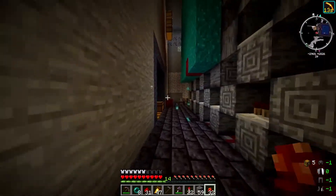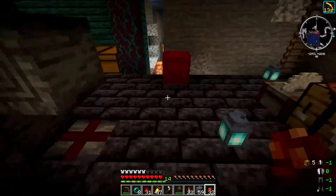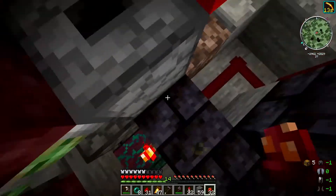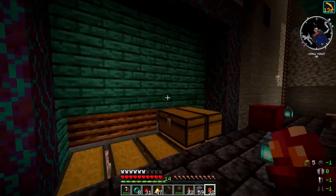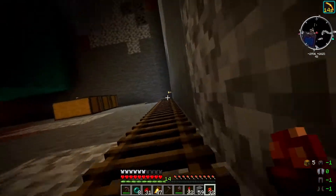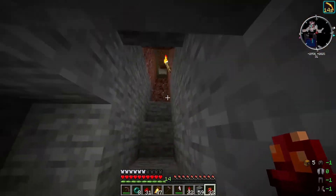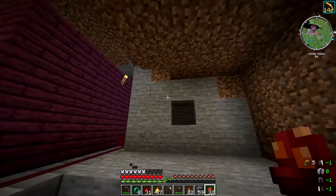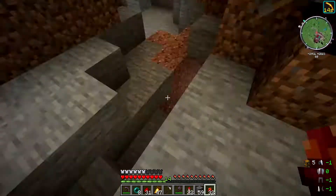The only annoying thing about this farm is that there are around about three different switches I have to hit in order to make sure everything's turned off. You've got that switch, the TNT switch, and then the farm up top which also needs to be switched off. When you're coming down here it's not too much of an issue because you'll have to walk past all of these switches, but before you go off anywhere you do actually have to make sure you turn everything off.